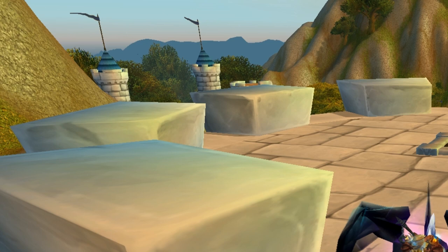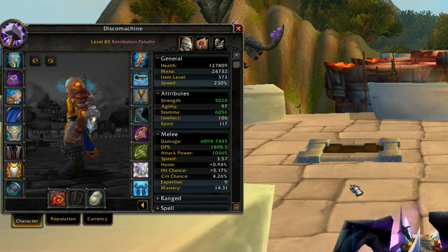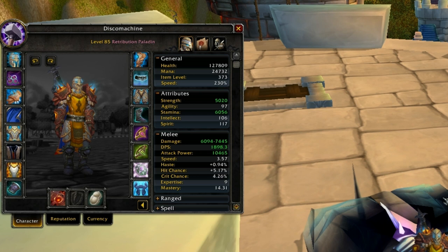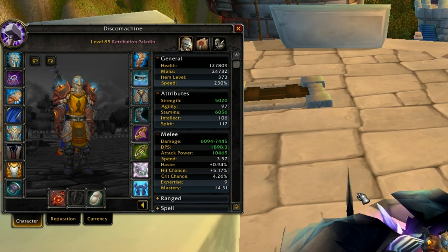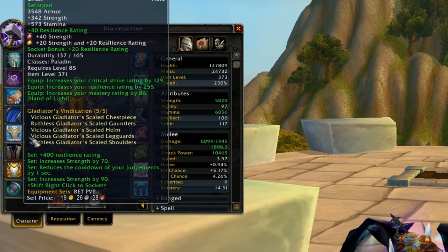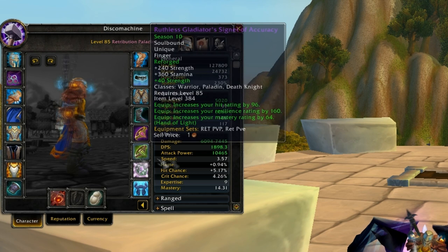Now let's talk about gearing, gemming, and enchanting. Strength has always been a Retribution Paladin's friend — it's really the main stat you want to focus on. We are reforging currently to mastery. For PvP, you want to be 5% hit-capped; that is the PvP hit cap. I would recommend going a little bit over if you can't get directly on 5%, because being a little under could screw you over. I've had problems at 4.9% where I've missed a Hammer of Justice at the last second going for a kill.